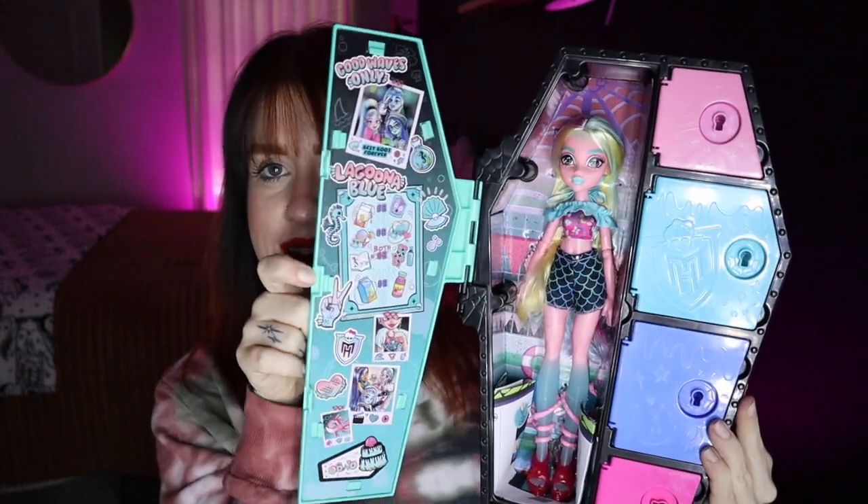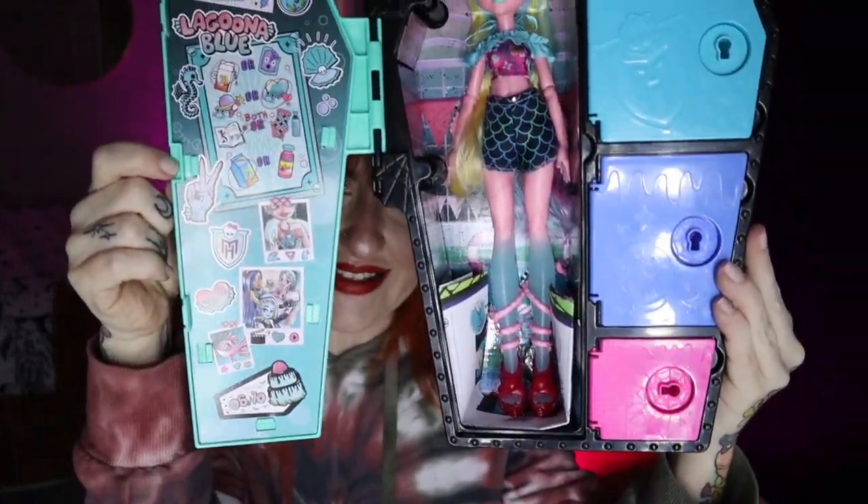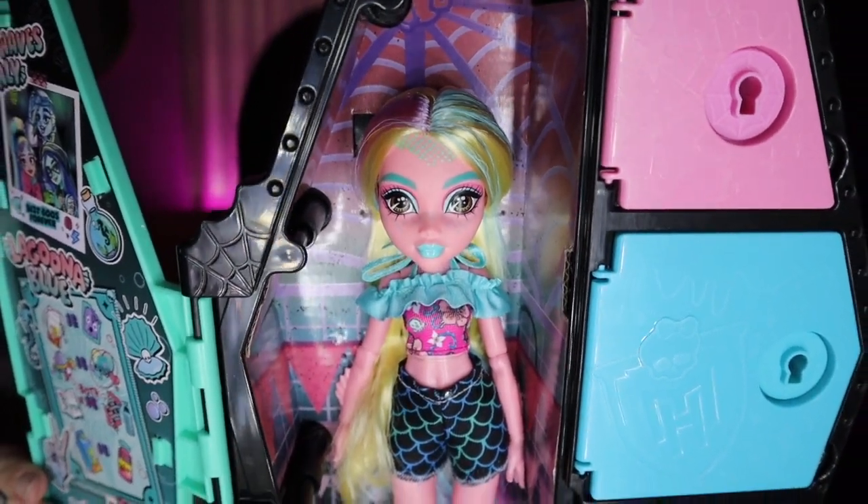So the first one that you open is the doll. Let's go ahead and look inside. There she is — very cute. She's super cute. She's so pink. It's definitely an adjustment for me to see Lagoona as a pink character. I'm an OG fan, I love my blue Lagoona, but I like her new story and I like that they changed her up. She's really adorable. I feel like she looks a little more juvenile than some of the other dolls — she gives off like junior high vibes, but still adorable.